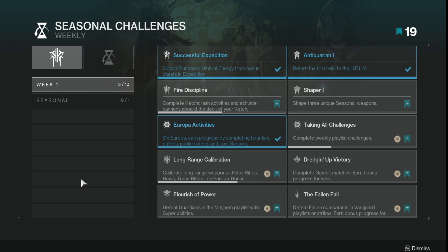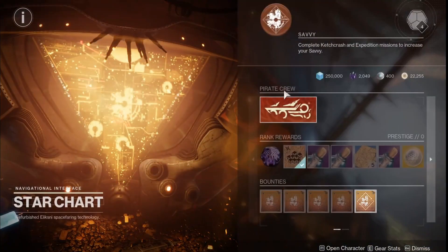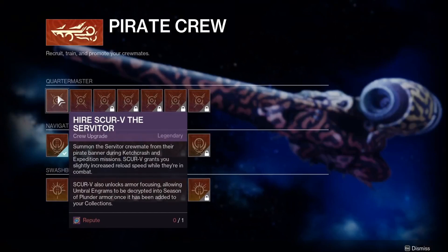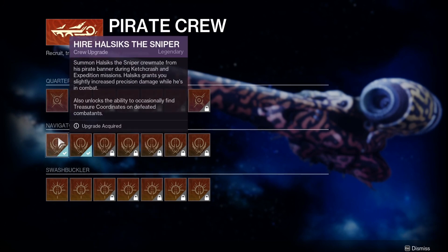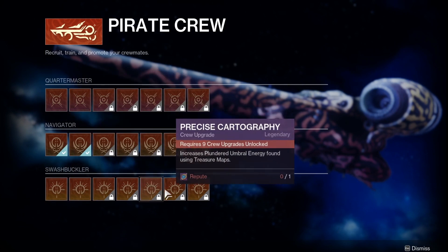I only have two upgrades available, and I think that's the max for this week, so it's going to take a while to fully upgrade this vendor. But these upgrades can scale across a lot of things — from increasing reload speed, to adding another crewmate in the mission, to helping you decrypt Season of the Plunder armor, to finding more treasure maps on defeated combatants, to getting more rewards from an emote on a bonus random chest. There's a lot of stuff in this, and I cannot wait to upgrade all of these.